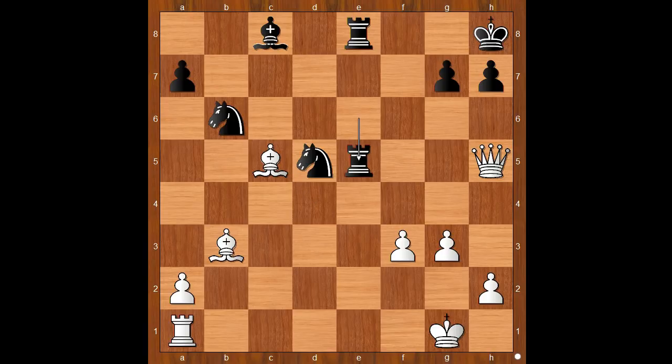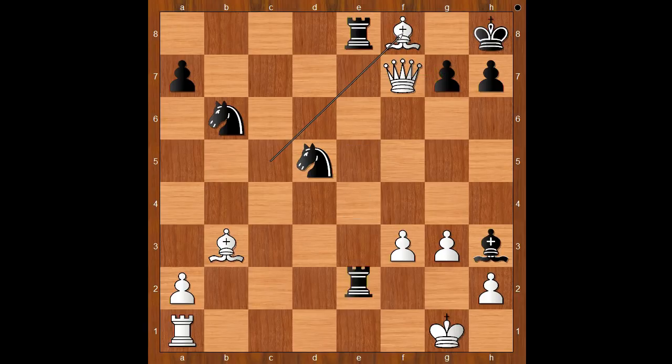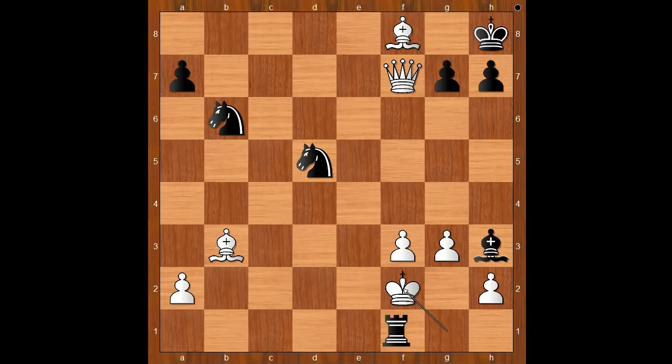Rook to e5, attacking the queen. Queen to f7. Bishop to h3 — not giving up yet. It is white to move. Watch this brilliant move: bishop to f8! Threatening checkmate on g7. Rook to e1 check, rook takes rook, rook takes rook check, king to f2, rook to f1 check, king to e2, knight to c3 check, king to d3 — and Caruana resigned.